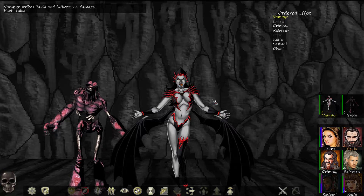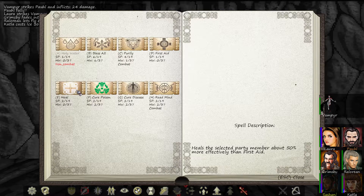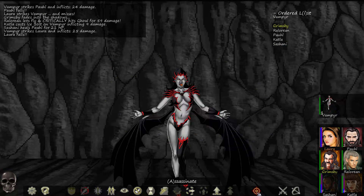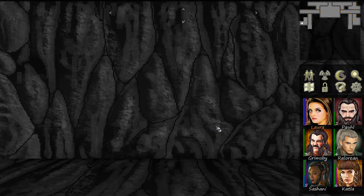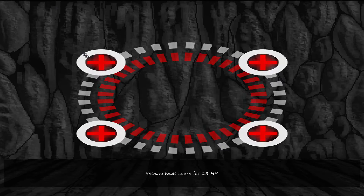Encounter with a vampire and a ghoul. Missed hide — shoot, shoot the ghoul. Katla, ice bolt — it's a shiny. Go ahead and heal Laura. Laura falls. Grimsby, assassinate — missed and spotted. Shoot, fight, arcane bolt. 107 XP, 51 gold, three runes.